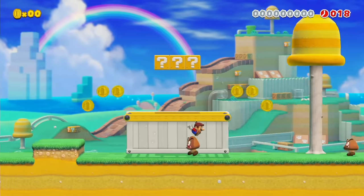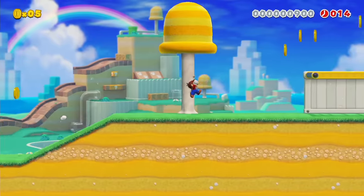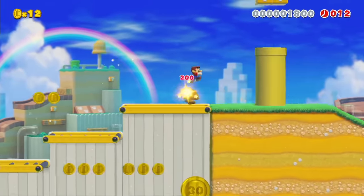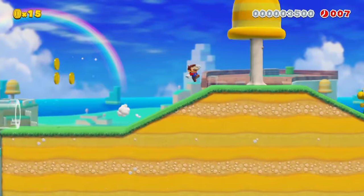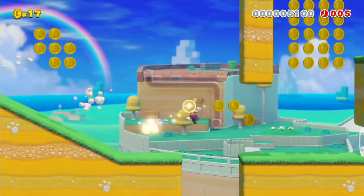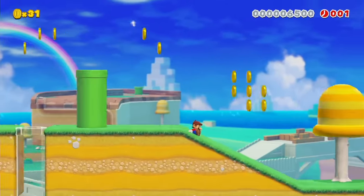At the start of the level, I do some long jumps to get up to full speed and then jump as I touch the ground to retain it. I do a spin jump to get on top of the clear pipe and then long jump immediately to get my speed back. I wall jump as fast as possible so I don't lose momentum, do some more jumps to keep my speed, and slide into the goal.